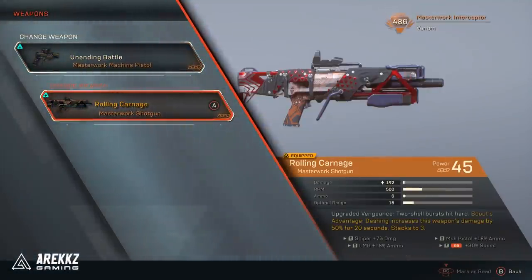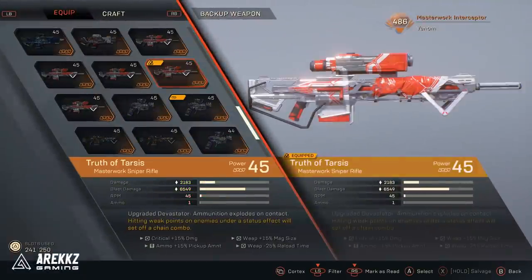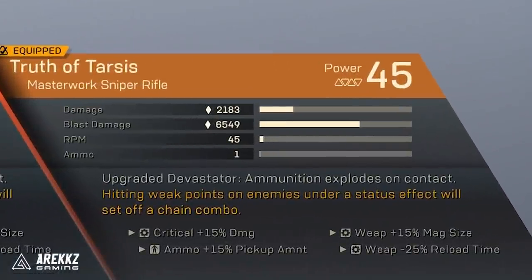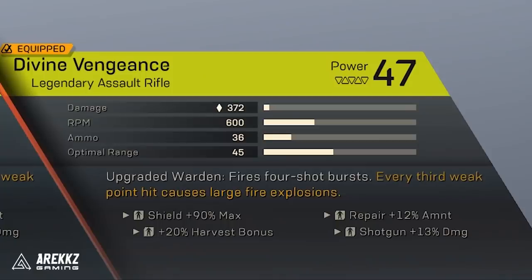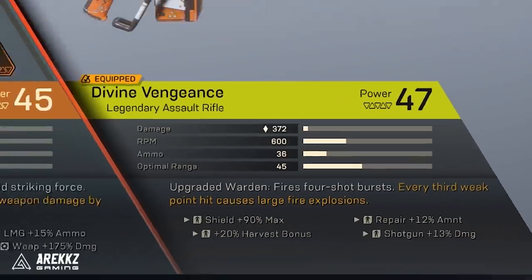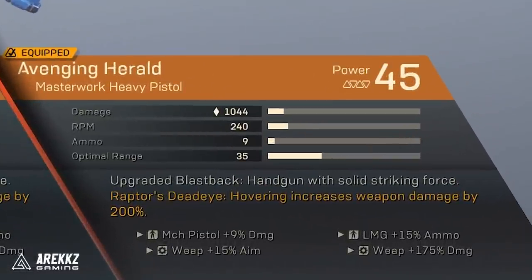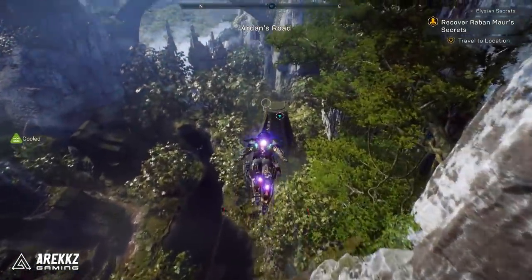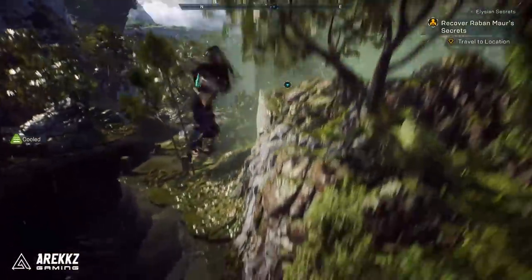Your secondary weapon is kind of up to you. A few choices include the Rolling Carnage shotgun — if you dash it increases weapon damage by 50% for 20 seconds, stacking up to three times. You have Truth of Tarsus, the devastator sniper rifle, where hitting weak points on enemies under a status effect sets off a chain combo. There's Divine Vengeance, the assault rifle where every third weak point hit causes large fire explosions. Or you have the Avenging Herald heavy pistol where hovering increases weapon damage by 200%. The secondary is your choice.